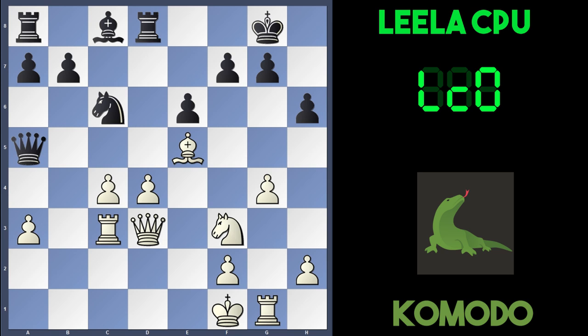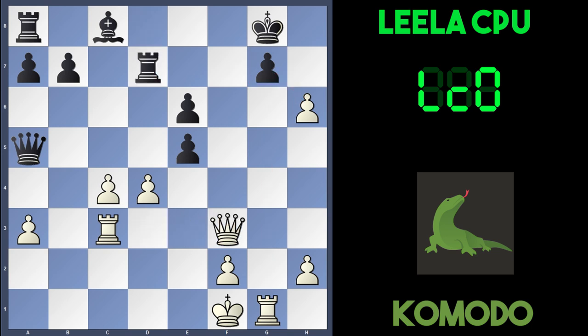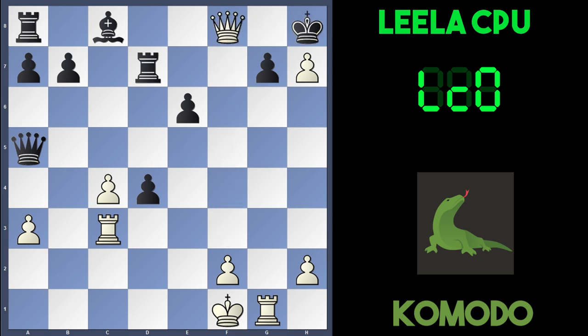Komodo played Be5 in the game. Leela's knight captured the bishop, the knight recaptured, and f6 was played, hitting the knight. But now Komodo plays a great move: g5! If fxe5, the knight takes and gxh6 again — the pawn and rook attack the g7 pawn. If black defends with Rd7, then Qf3, exd4, and h7 check. If Kh8, then Qf8, Kxh7, Rh3 check, Qh5, Rxh5 — checkmate.